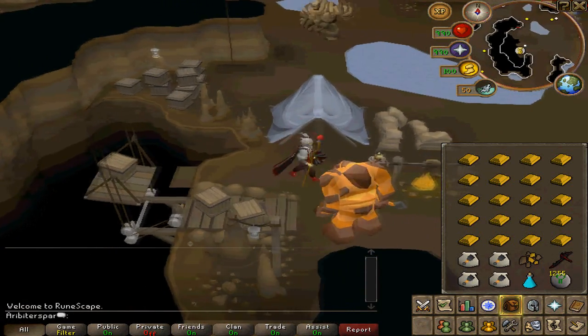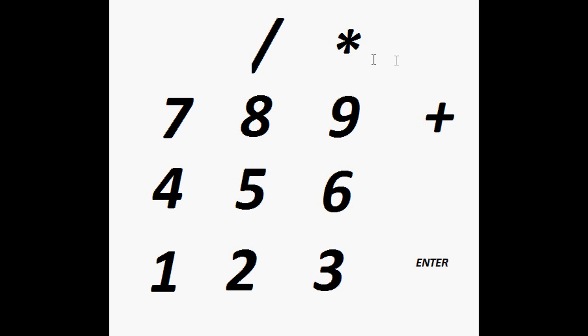What that basically means is you accidentally hit the star button on the numpad. When you hit the star button, it does a thing where it right-clicks and left-clicks at the same time. All you have to do is click the slash button above the eight on the numpad and it will fix this for you and go back to just left-clicking.